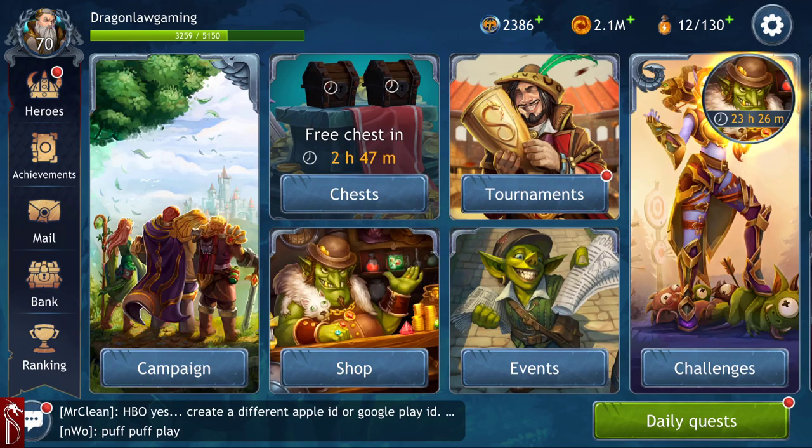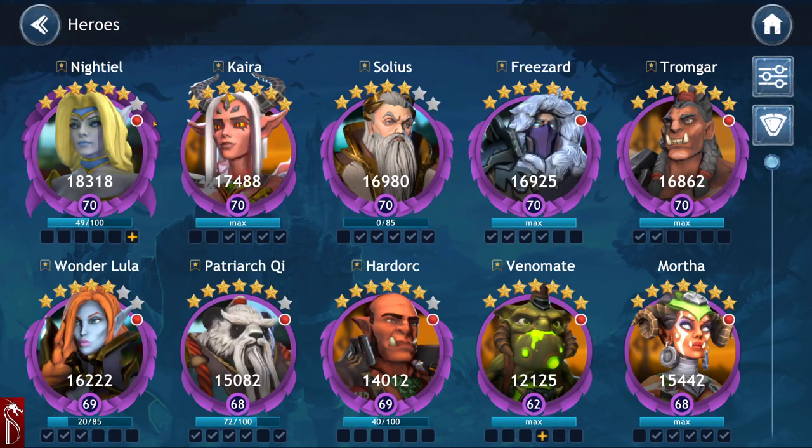Welcome Dragon Champions to another Dragon Blog Gaming presents Dragon Champions video. This is part two of our tier list. Yesterday we talked about Tier 1 and what constitutes it — characters like El Cara, Soleus, Frieza, Trump Guard, Wonder Lula, Patriarchy, and Hard Work — the best plug-and-play characters you can put into just about any team and they work great.